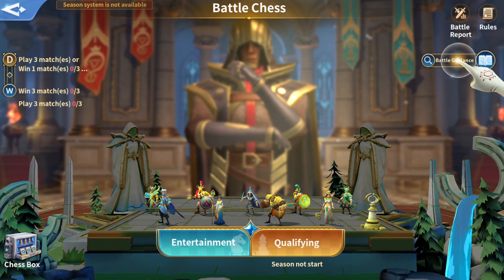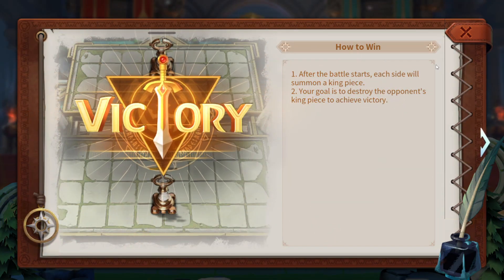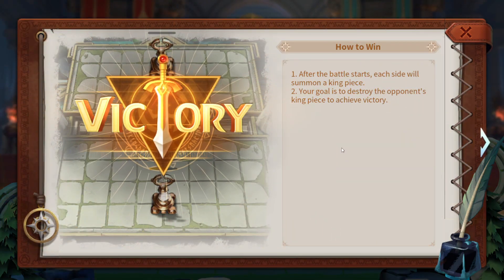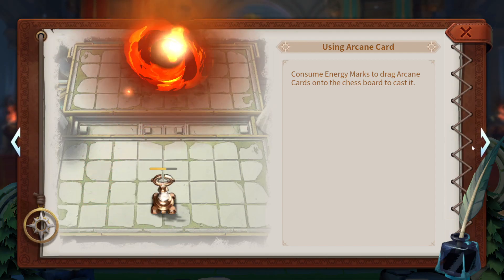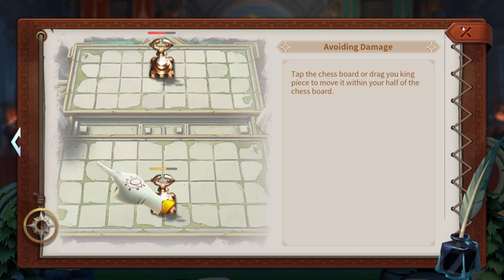I don't want to read this manual. Battle guidance — how to win: after battle starts, each side will summon a king piece. Your goal is to destroy the opponent's king piece. Consume energy to drag the mortal cards onto the chess board to place them. Consume energy to drag arcane cards onto the chess board to cast them — so arcane cards are your spells. Tap the chess board or drag your piece to move it within half of the chess board.